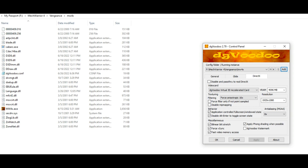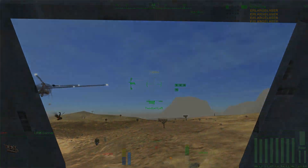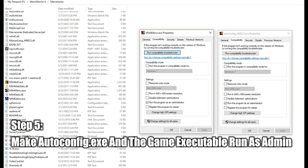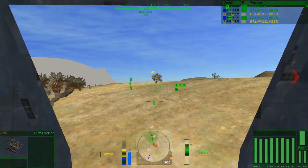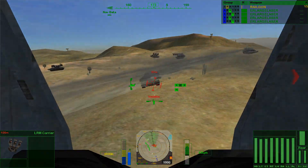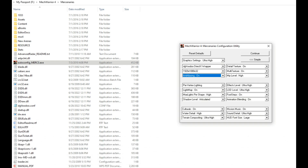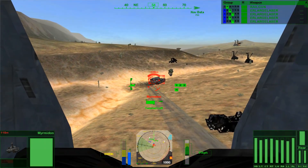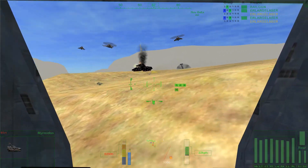Once this is done, open up DGVoodoo 2 and click Add, then add the directories to the MechWarrior 4 games and expansion packs previously covered, and configure them as shown here. Remember to do this separately for Vengeance, Black Knight, and Mercenaries. Next, right-click on the autoconfig.exe file as well as the game executable and select Properties. From here go to the Compatibility tab for both and make sure you click Run as Admin — do this for not just the base game but also both expansion packs separately. Finally, open the autoconfig.exe file and configure the game settings as shown here, repeating this step for both expansion packs as well. The autoconfig for the Black Knight expansion is autoconfig_x.exe, located within the Vengeance directory.